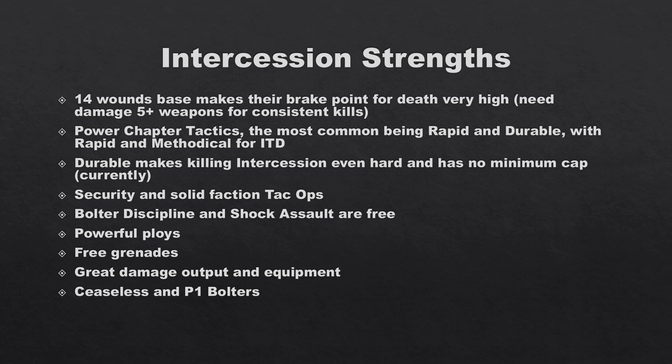Durable makes killing Intercession even harder with no minimum cap on damage, as Durable is minus one crit damage, effectively bringing four/five damage weapons down to four/four. It's really good against damage profiles like three/three or four/three, bringing those guns down to three/two or lower on crits. Because of that 14-wound base, it's effectively minus one damage to normal attacks compared to if they were 12 wounds.